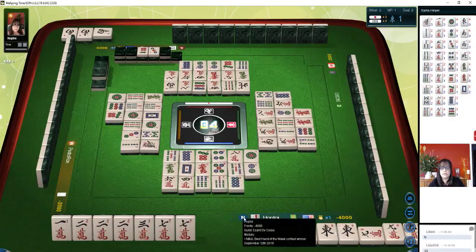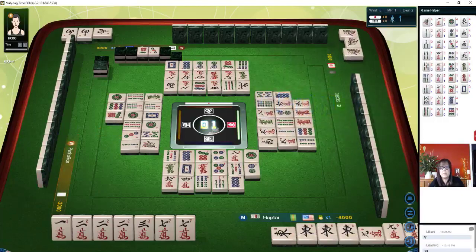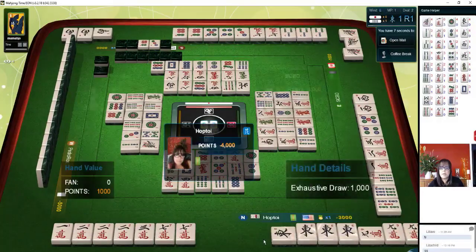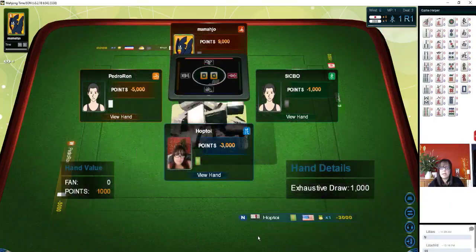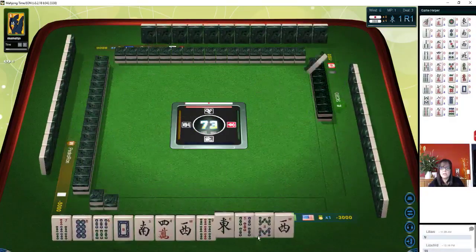Seven dots — that's a good safe discard. There's one more pick, I think. Three characters. Oh bummer. One bamboo. Oh, we don't get a pick. Nine dots. We have tenpai. Seven crack is in the player across from us, but exhaustive draw — wall game. I'm ready to win too. Why did I have to pay? I was tenpai. Maybe I was furitan? I'll have to re-watch that.